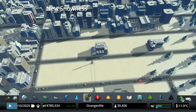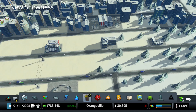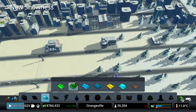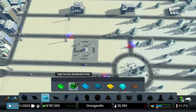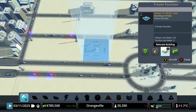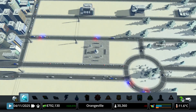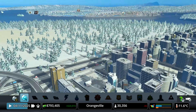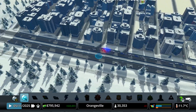It looks like nobody is actually building right here in this area — we're actually kind of losing population right here. Why is nobody building in this area? Let's just not worry about that for right now. How's the frozen fountain doing? We have 123 people visiting it, a little bit more, and 11 tourists. Not bad — the numbers are actually kind of going up and down, so that's kind of a good thing to see.